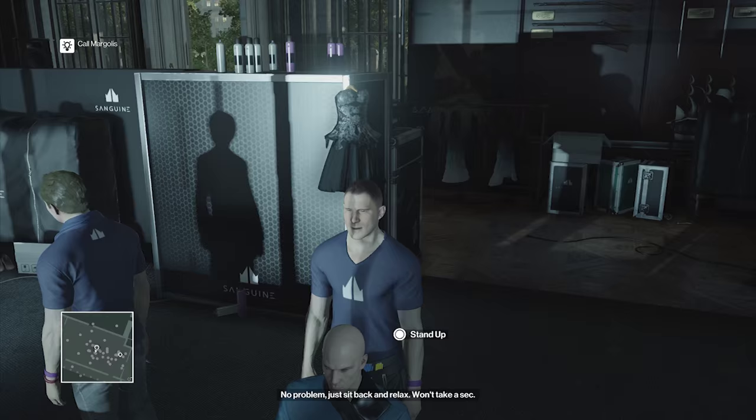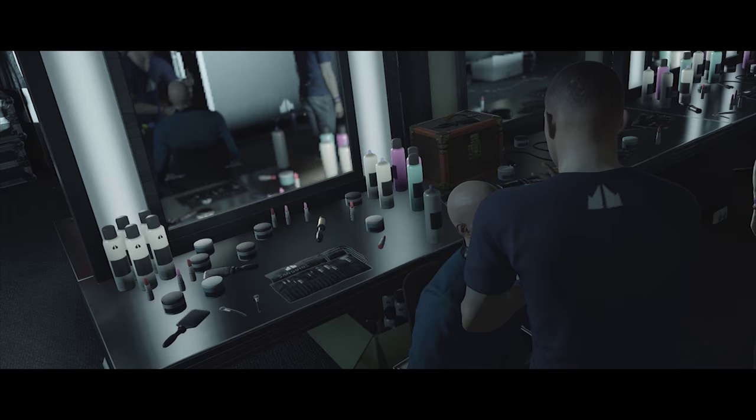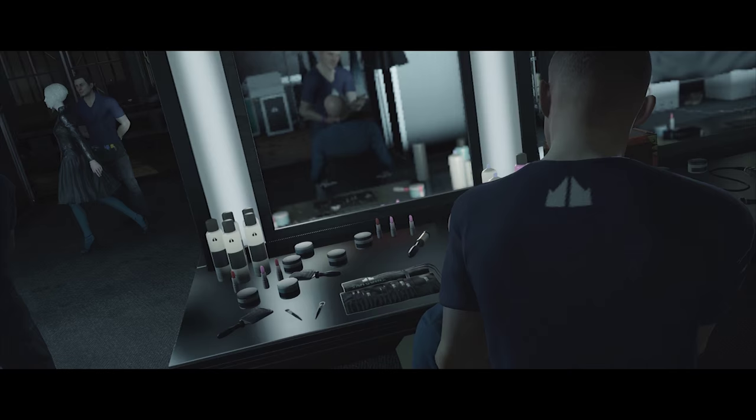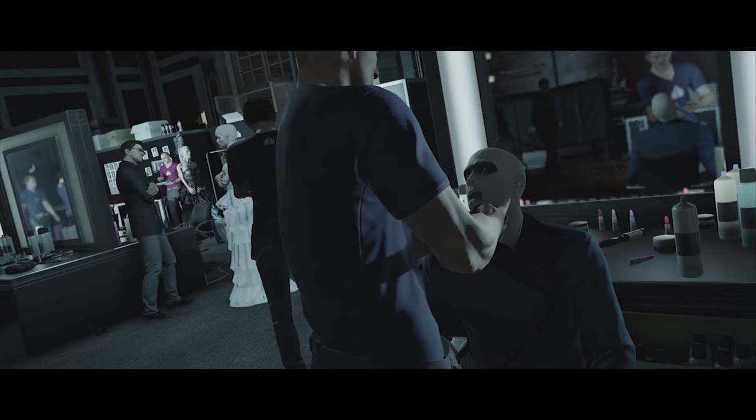Another great thing about using the Helmut Kruger disguise — just like the Colonel disguise in the ICA facility — it is an all-knowing disguise with all options available. No one will frisk you, no one will question anything. You can enter any room on this map and no one seems to care, save for one secure area upstairs that even the great Helmut cannot enter.